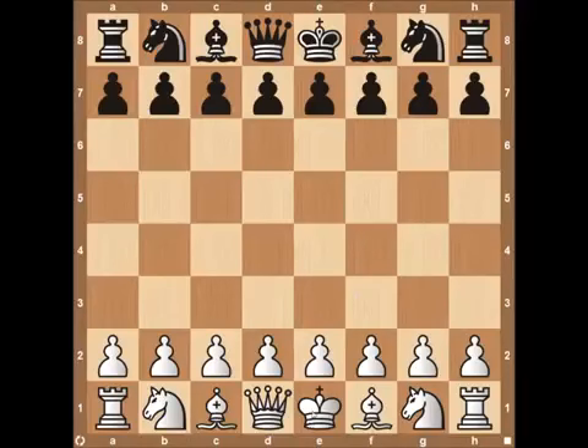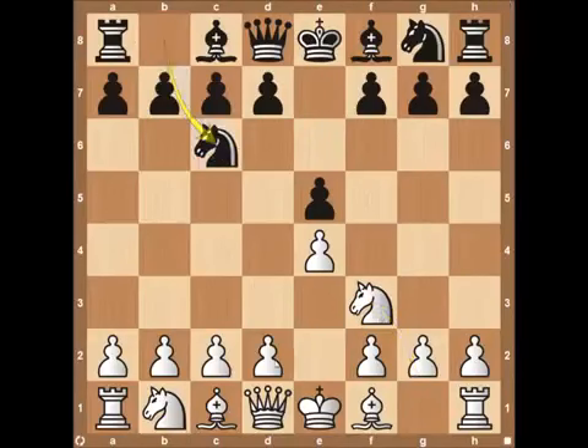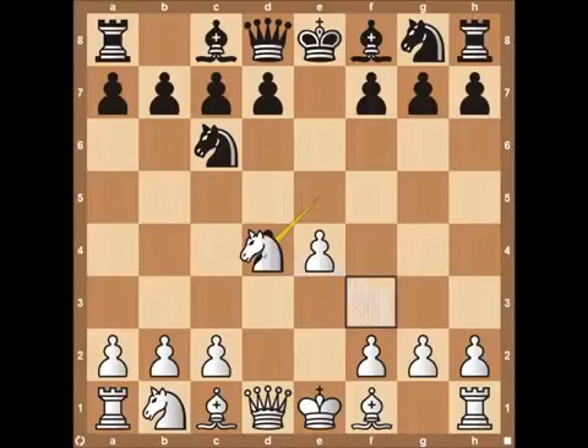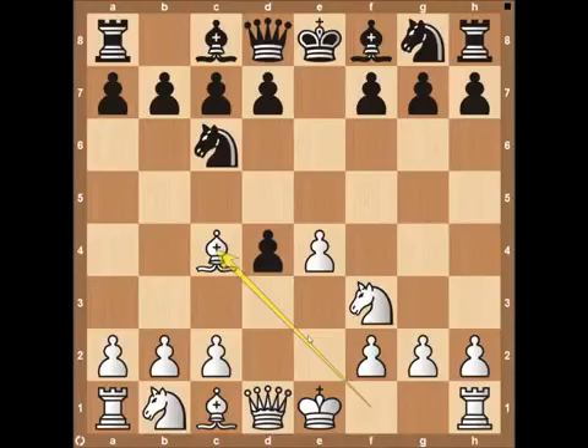The next aggressive opening to make our list is the Scotch Gambit. It starts out with pawn to e4, pawn e5, knight to f3, knight c6, and then pawn to d4. This is the Scotch Game, which is typically pretty slow and boring, so someone came up with the Scotch Gambit to make it more interesting. After the pawn takes on d4, white is going to forego recapturing on d4. You could see an exchange of knights, but instead white plays bishop to c4 and starts a very strong attack. So if you're looking for a way to spice up the Scotch Game, this is definitely your opening.